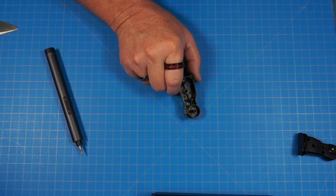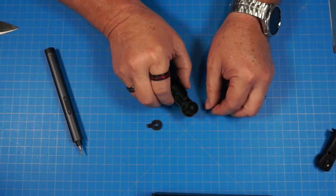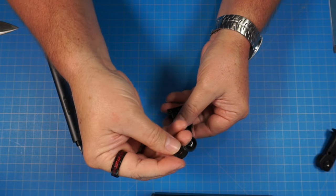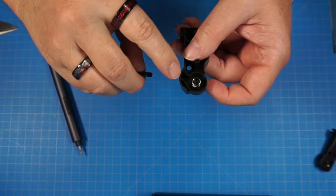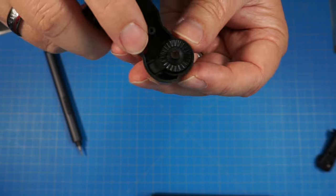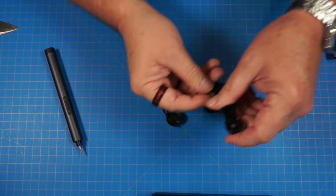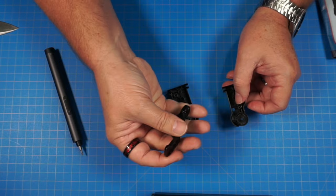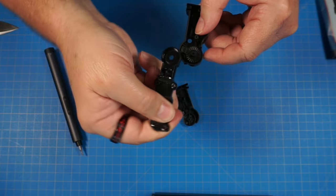Now we have 31A — the original side — and we have this spring, 31D, and this piece right here, 31C. We're going to take the spring and drop it right over this top peg. Then we take piece 31C and it's going to go on over with the ridges facing out, and this little tab is going to go right into this spot. So we just drop it over that peg and push it down right into that spot.